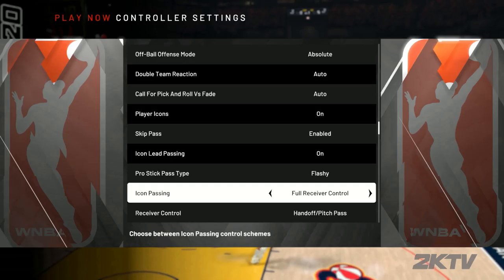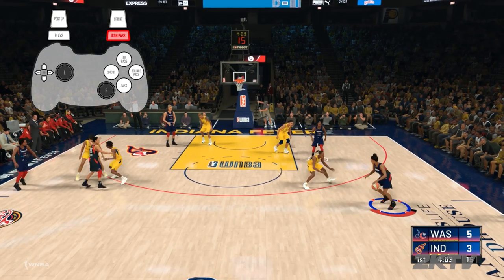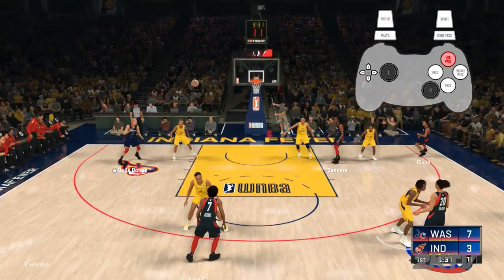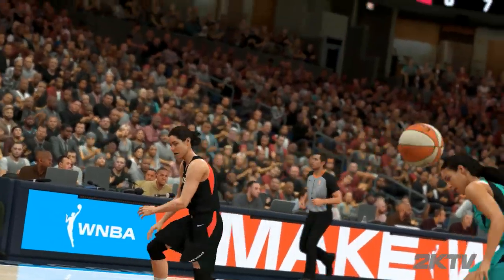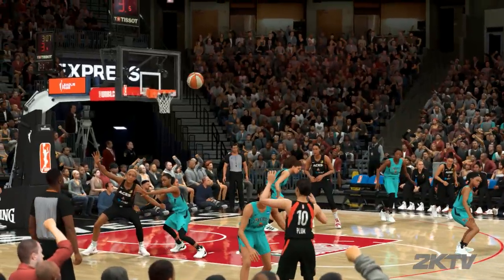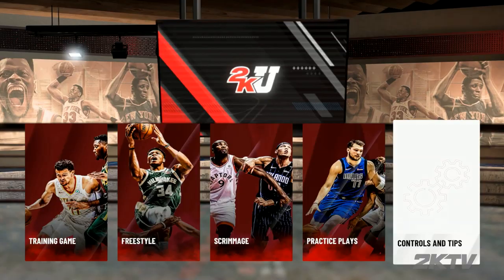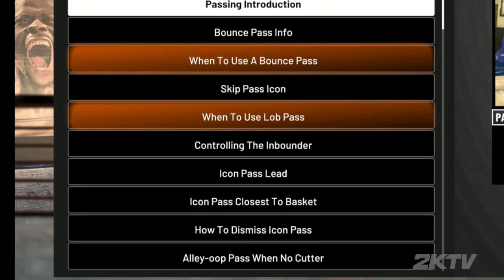You can also choose pass type control. When the icons are above your teammates, double tap their button for a bounce pass, or hold their button for a lob pass. We have so many different ways for you to move the ball on the court in NBA 2K20. And if you're not sure which pass type works in which situation, hit up 2KU and check the tips section for a general idea of when to make what pass. So hit up Scrimmage in 2KU, work on your passing skills, and I'll see you next time for more expert tips.